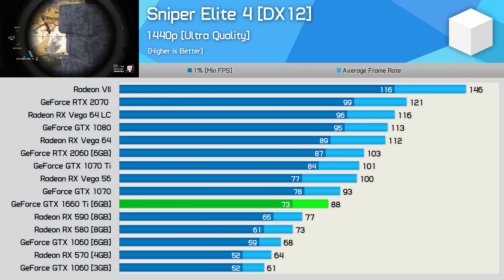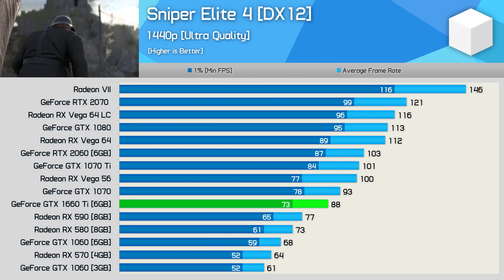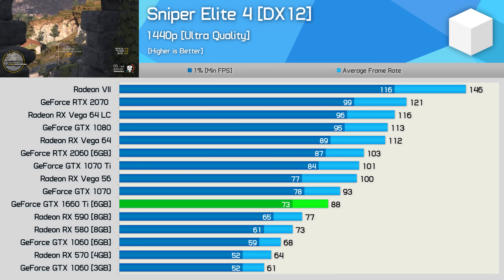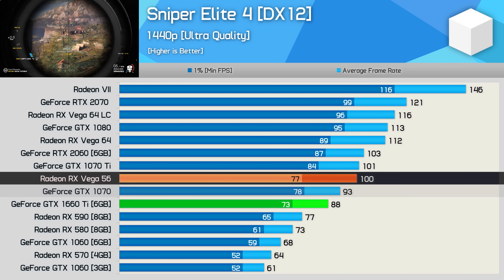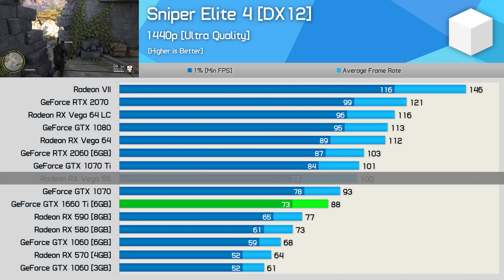Sniper Elite 4 is one of the very few games that supports DirectX 12 and actually runs better using DirectX 12. That said, the GTX 1660 Ti did trail the GTX 1070 by a small margin in this one, and was also 12% slower than Vega 56. So certainly not a bad result, but also not its best showing either.